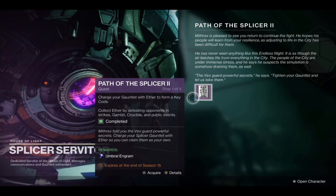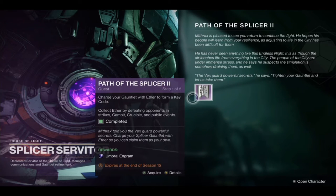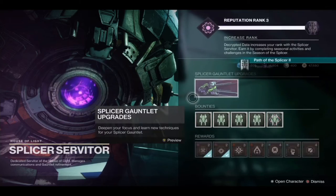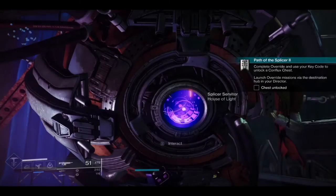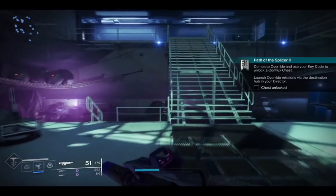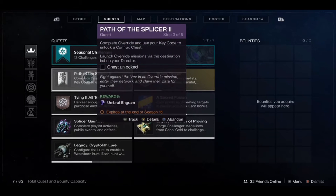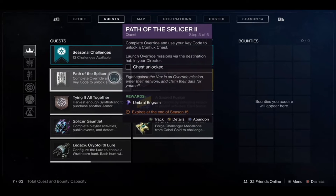I already completed earning Aether for Path of the Splicer 2, so it's automatically going to put me on the second quest step. The second quest step is to complete an override and open a Conflux chest at the end. You get two chests at the end — one on the left, one on the right. The one on the left is a normal Vex chest; the one on the right, which will have a glowing diamond above it, will be the Conflux chest.